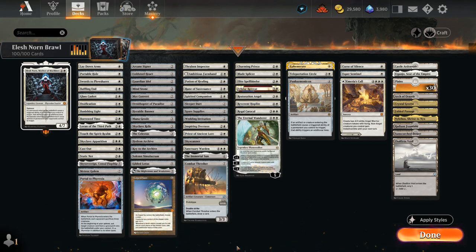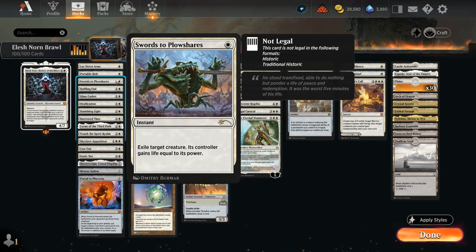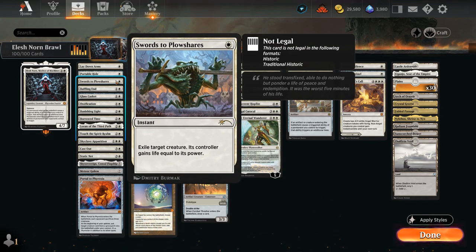Let's start by taking a look at our removal spells, most of which rely on enter-the-battlefield abilities. We also have a few additional ones like Laydown Arms — perfect in a mono-white deck — and then Swords to Plowshares. These can also be very important in the mirror match as a way to get rid of an opposing Elesh Norn, since a lot of our other removal spells won't otherwise work.